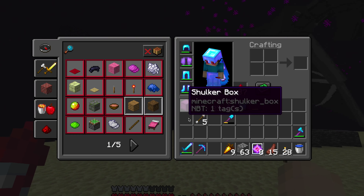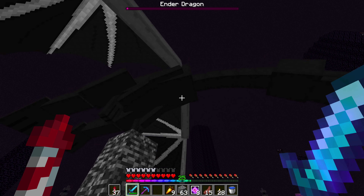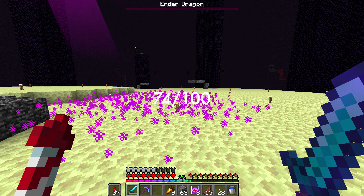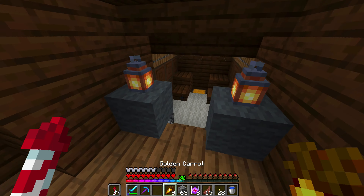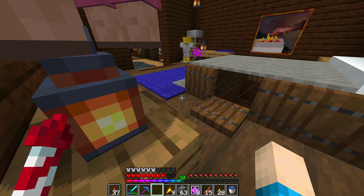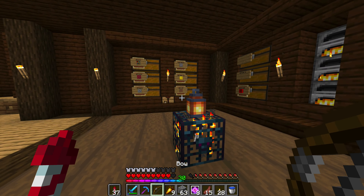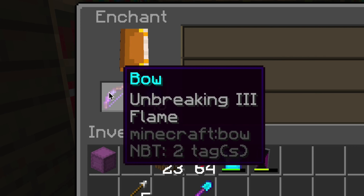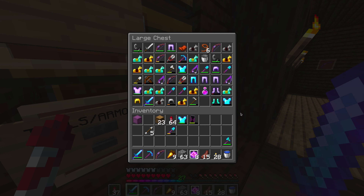Oh no — I didn't even realize my bow just broke! That is not what I wanted to happen at all. I didn't even realize it. That was such a good bow — I spent so long enchanting it. Well, we have 30 levels, we'll just make another one. That sucks — flame, I'm breaking it. I cannot believe that just happened. I don't even have arrows — I have Infinity, this sucks.